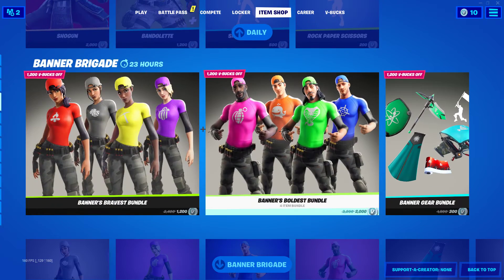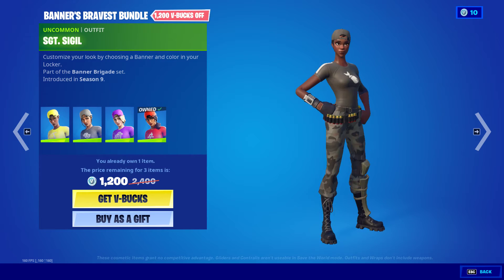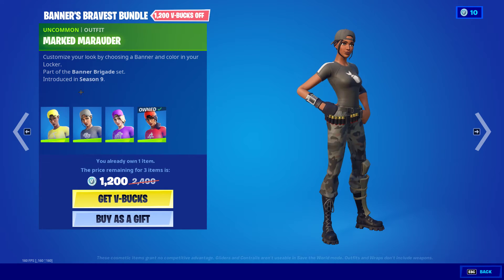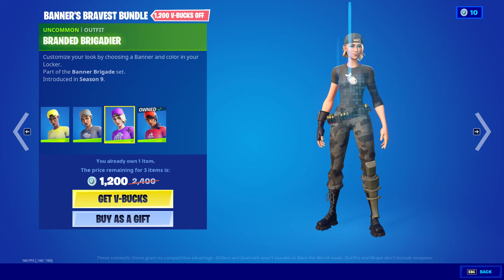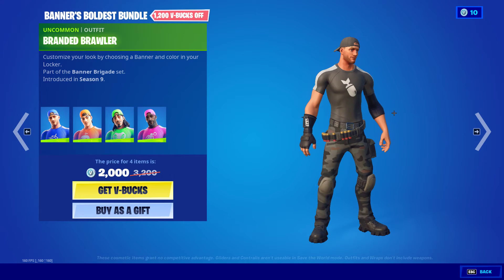We have the Banner skin back. We have Sergeant Sigil, so we have it as a bundle — Sergeant Sigil, Mark Morato, Branded Brigader, and the Banner Trooper. And then Banner's Boldest.